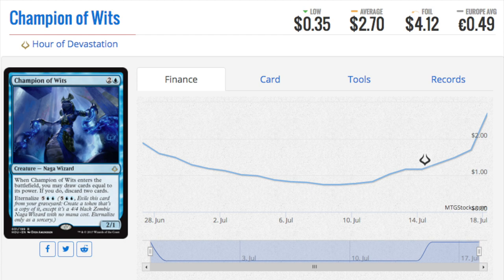Let's end with a Standard card that I love. I actually had one during the pre-release. Champion of Wits — two and a blue for a 2/1. Whenever it enters the battlefield, you draw cards equal to its power; if you do, discard two cards. It has Eternalize for five and double blue, so when you do that it becomes a 4/4 zombie and you draw four and discard two. That is very good because you can dump stuff you need in the graveyard, and you get to choose which two cards you discard — incredibly important.